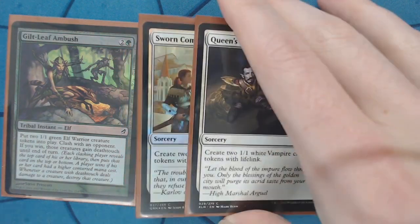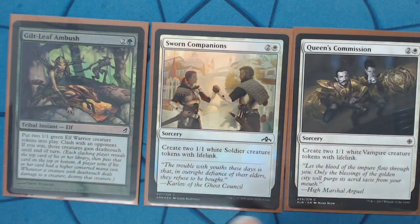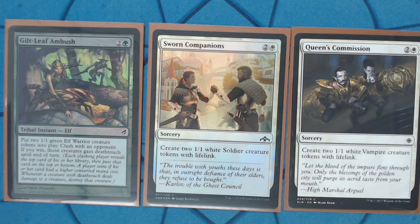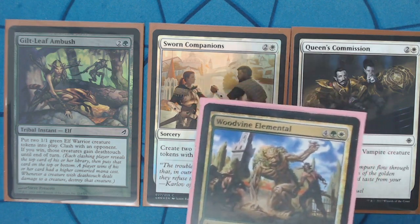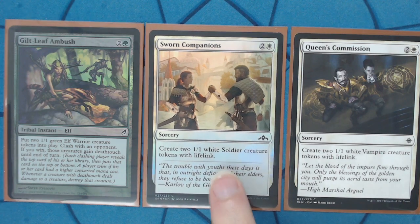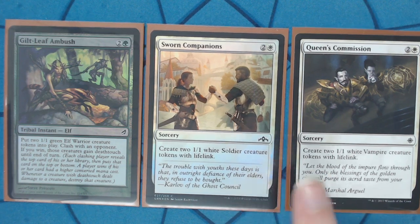These token cards are perfect for the strategy. Two 1/1s for three mana is perfectly on curve, but they also have the lifelink keyword, which is great because you're pumping all your creatures indiscriminately. So with double lifelink, if everyone reveals a non-land, you might heal for 10 with just one card. They're still fragile tokens that can die, but it's nice to have incremental healing — that's why I love both of these cards so much.